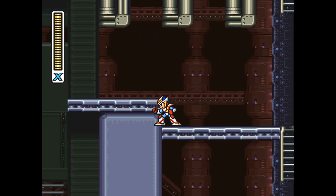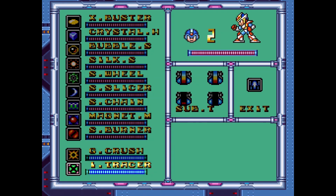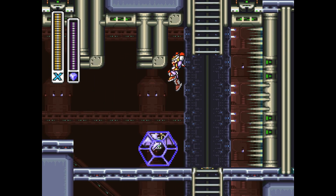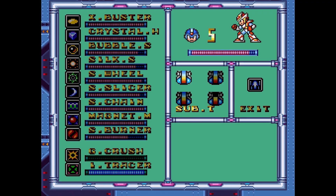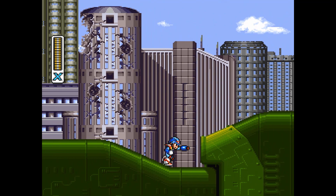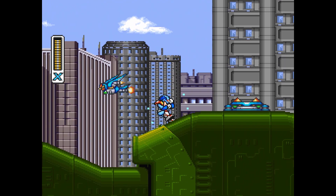You need to get to the third level in that, and then you'll find the entrance to the secret. There are a couple things you'll want to know ahead of time. You don't need to get every item in the game like in the first one, you don't have to do anything special. You're going to need at least one sub-tank, and you're also going to need the arm upgrade, which you get in Wheel Gator's stage.